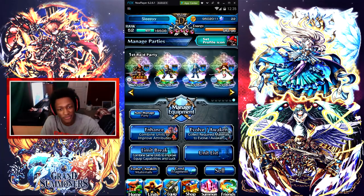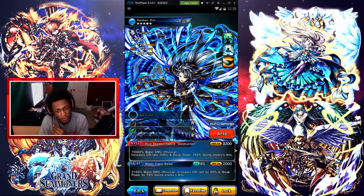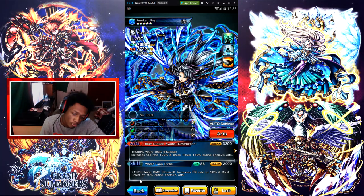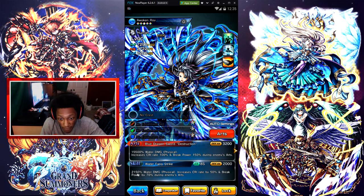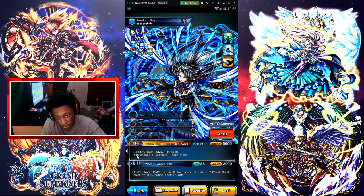Here is the homie Roy. This is my main team right here that I usually use. So let's go over him — I do not have his true weapon equipped. Skill: Water Fang Strike — 2.1, 100 and 50K water damage, increases crit rate by 50% and break power by 70% during enemies' arts. Blue Dragon Sword Destruction — 15.5K water damage, increases crit rate 100% and break power 150% during enemies' arts. His true arts is God Supremacy Sword Barrier — 30.8K water damage, physical, high chance of ultimate freeze effect. That would be good to freeze the enemy.